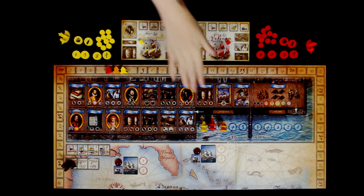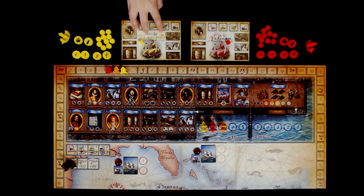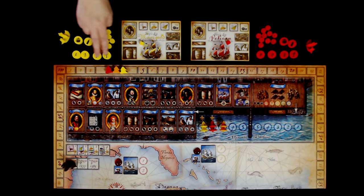Here are your frigates that will start in the player spots — they are randomly determined. The scoring markers will be placed on the number four spot on the scoring track. Each player will receive their player mat as well as the fourth cube. Then you get all of your discs numbered one through four, your golden hind and ghost ships, all of your markers that will be used during the provisions phase, as well as your galleon.